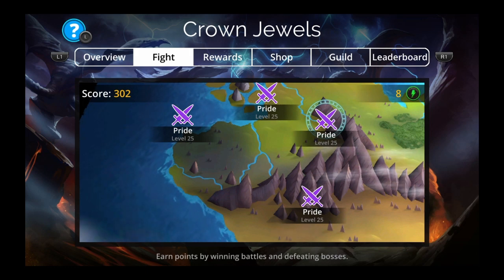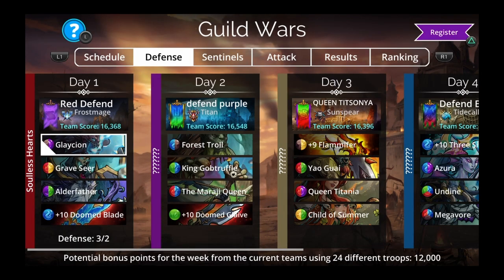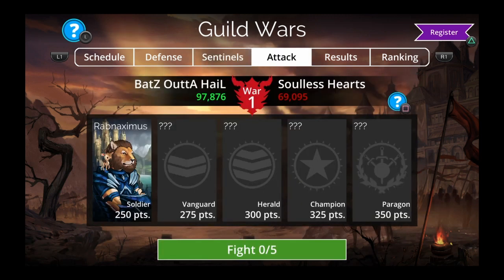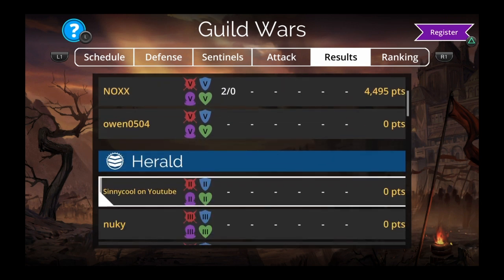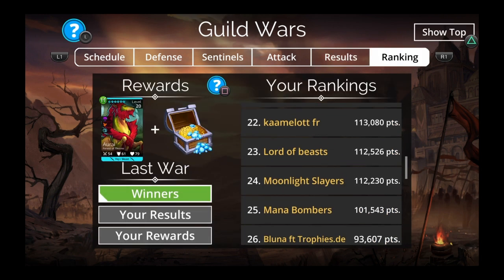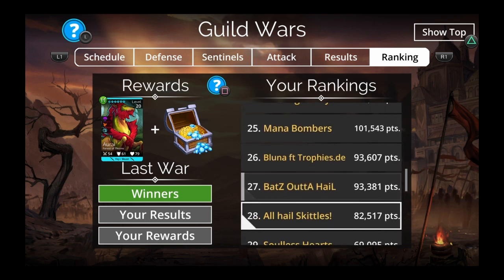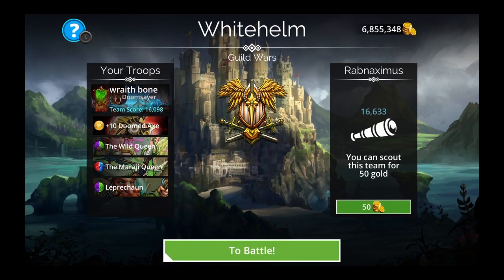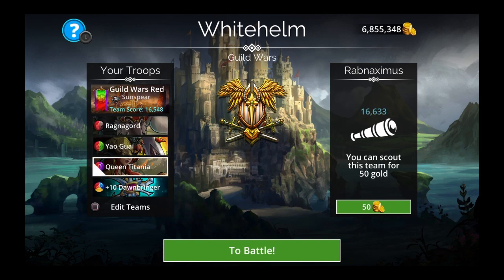That is the no-mythic, no-legendary, no-Dawnbringer team. Let's go check out my Guild Wars team — that'll be four teams for you. Red day. My Defends are two — trying to save gold this week, I went with five last time and spent tons of gold. I'm fourth place; we'll see if I can move up or get Paragon. We are in bracket three. Let's see what my red team is: Ragnagord, Yaogwe, Queen Titania, Dawnbringer.